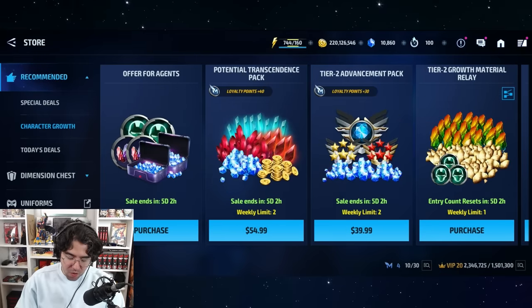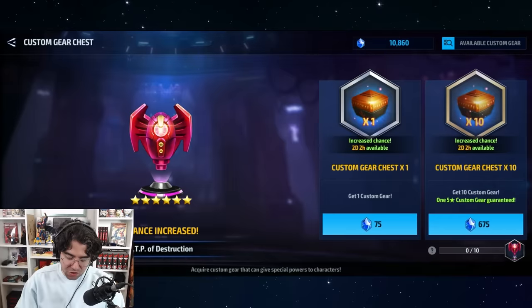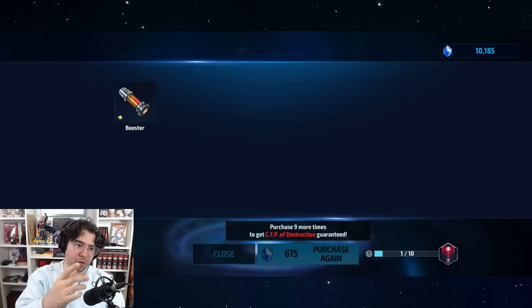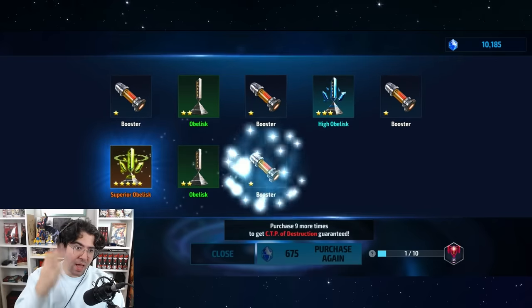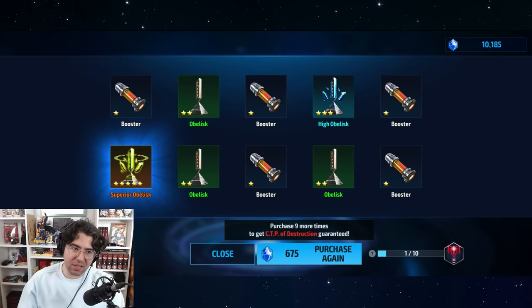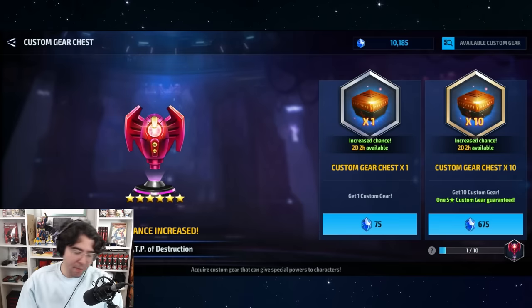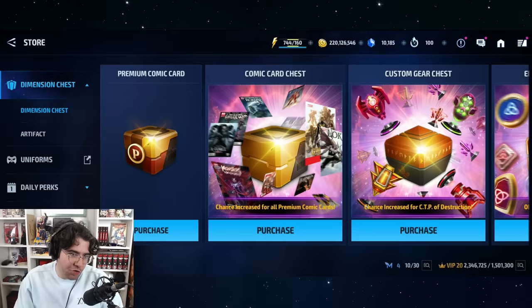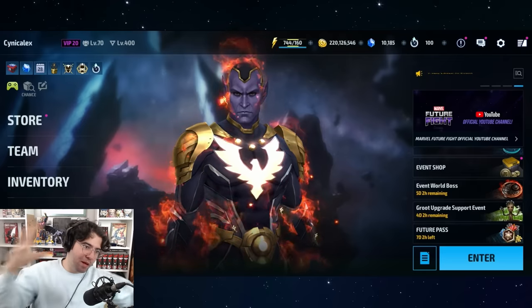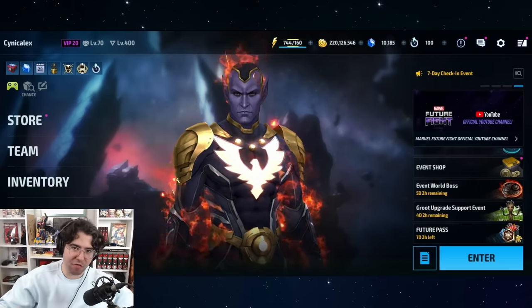Meanwhile, when you gamble for a CTP it's actually fun. I'll do a gamble for a CTP of Destruction just to show you. The card chest makes the same mistake — it drops all cards at once. But with the CTP, it's automatic, you don't have to press any buttons, and they all drop one by one — that actually looks kind of cool.